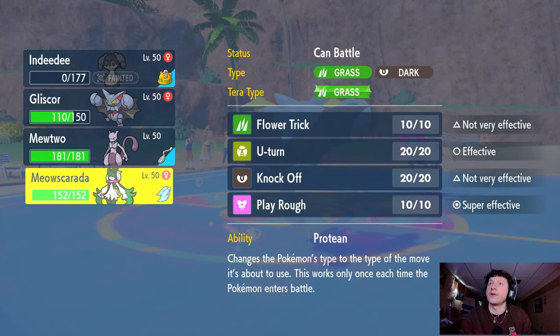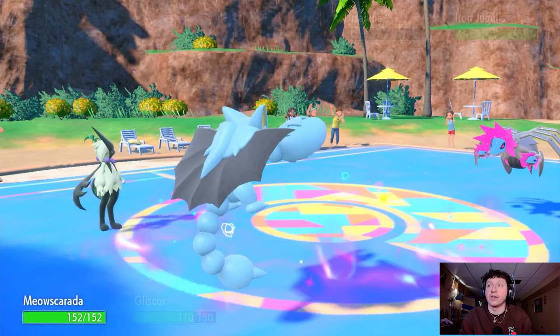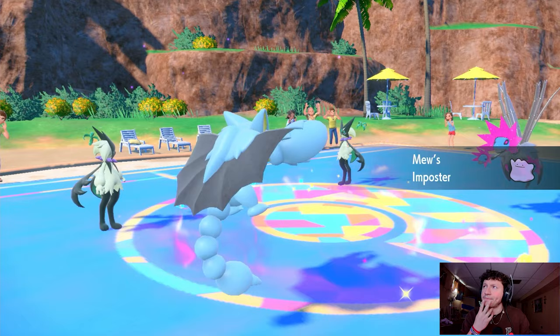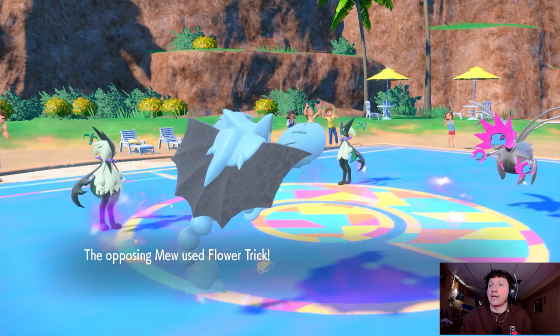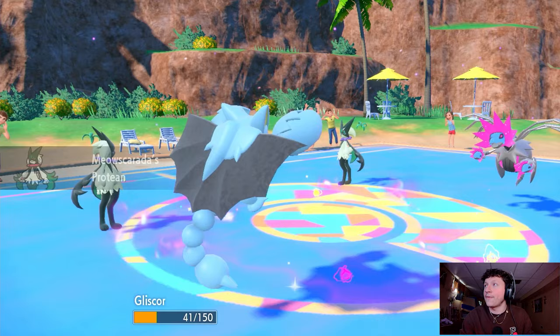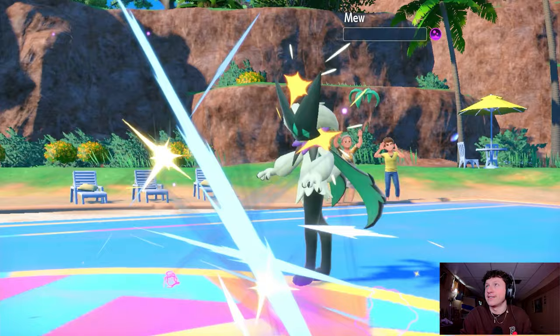Let's go in with Meowscarada. The Ditto transforms into Meowscarada — perfect, it also gets poisoned. I don't see why they didn't bring Miraidon. We go for Play Rough onto Iron Jugulus and Acrobatics onto the Ditto, now a grass type. They outspeed with Tailwind still up — Gliscor survives. Play Rough hits Jugulus for a ton of damage. They go for Air Slash onto Meowscarada — guess what, I'm fairy type now. Doesn't hurt. Acrobatics gets rid of their Ditto.